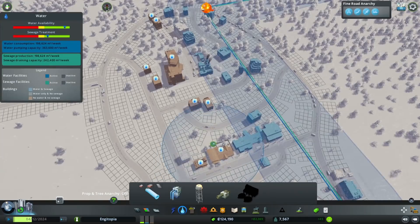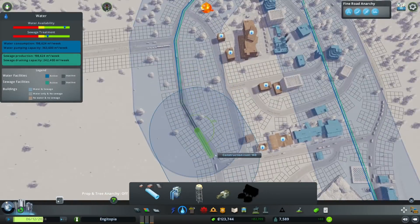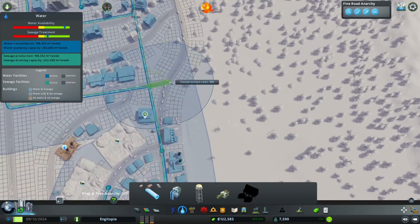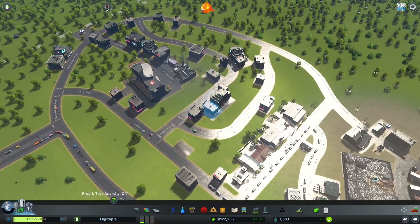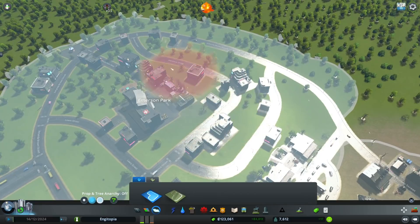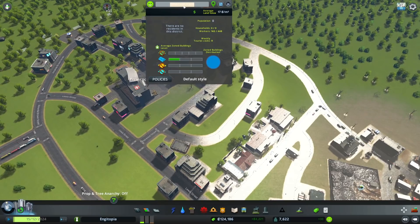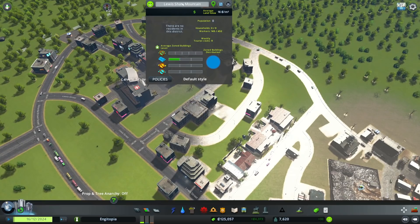I forgot to build the pipes up here - I forgot to do the drainage, which being a drainage engineer is understandable. Obviously as before we want to keep them all under the road if we can, and the hospital definitely needs drainage. So our new high-density commercial zone also needs to be a district. The main road has already been named Blockchain Way. This is Lewis Shore Mountain - ironic because it's flat.